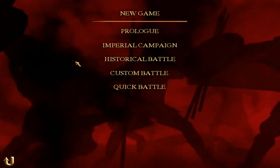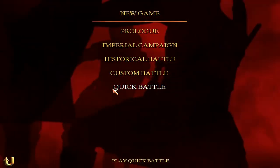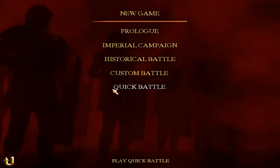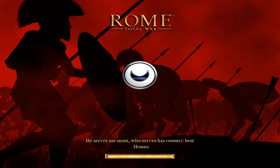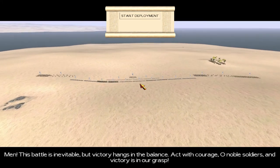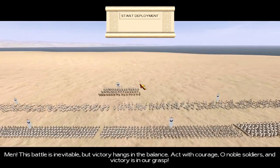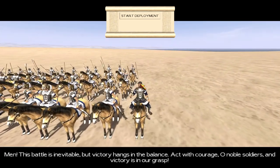So what we're going to do to make up a little more time here is just do a quick battle — really fast. We'll see what the AI, or I guess the engine, can come up with for us to fight with and fight against. I guess we're playing as Carthage, which I would assume on a desert map, because Carthage, if you don't know, is from modern-day Tunis. This battle is inevitable, but victory hangs in the balance.